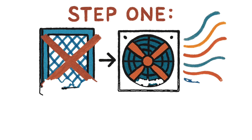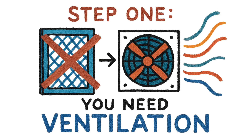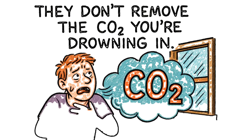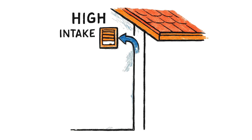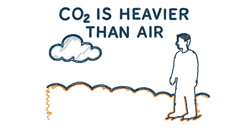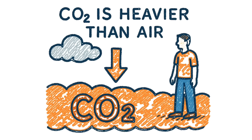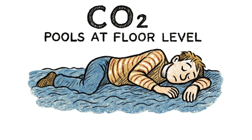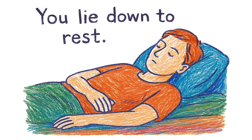Step 1: You need air exchange. Not filtration — ventilation. Filters clean particles. They don't remove the CO2 you're drowning in. You need intake vents high, exhaust vents low, and powered fans running 24/7. CO2 is heavier than air. It sinks. It pools at floor level like invisible quicksand. You lie down to rest. You never wake up.